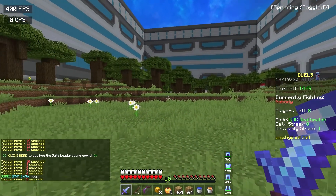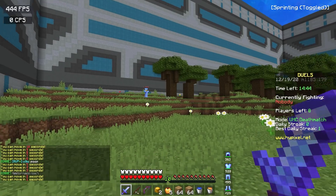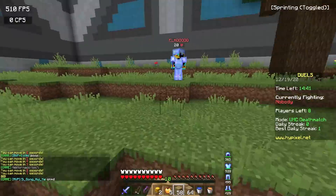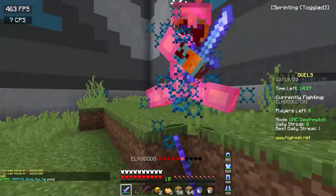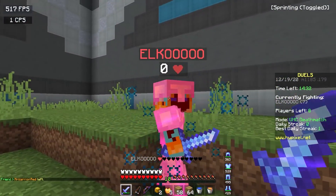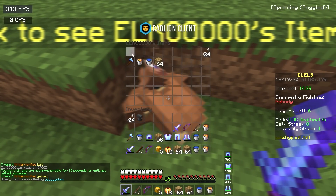We're starting things off here in UHC Deathmatch and already I can notice a pretty significant FPS increase. I'm currently representing like 400 to 500 FPS, and keep in mind I'm recording on Action which is not an easy program to record with — it's kind of intensive. And wow, this guy really just stayed AFK — I just realized that completely. I'm really loving the blurred menu when you go into your inventory.